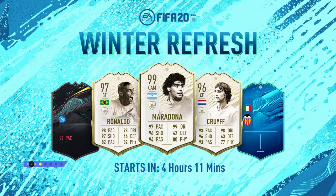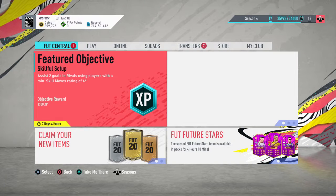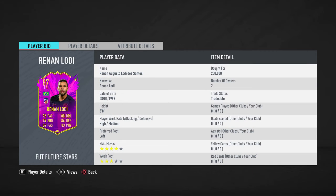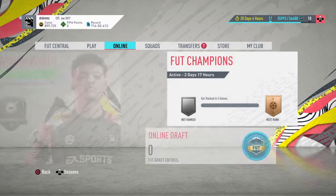Hey guys, it's Dr. Dre underscore MC, welcome to a short quick video. There are absolutely insane loading screens - that's a Napoli player and that's a Viera player. I'm going to claim an item I won on bid - it's Lodi, bought for 200k, fresh card. I'm going to rock him out in the weekend league squad later today.